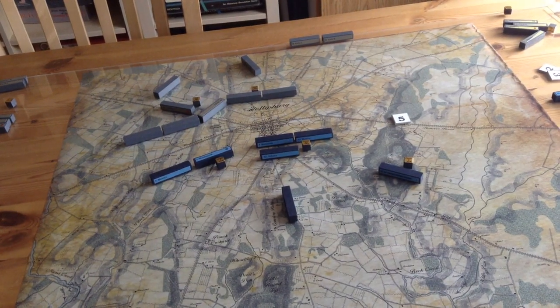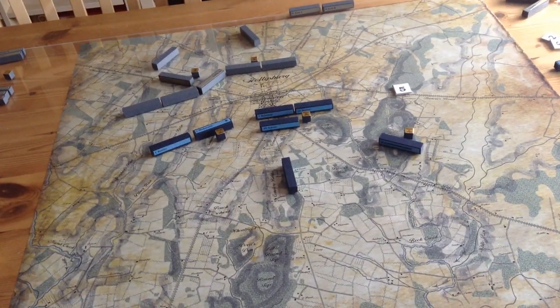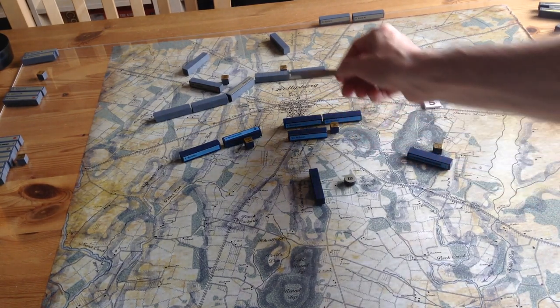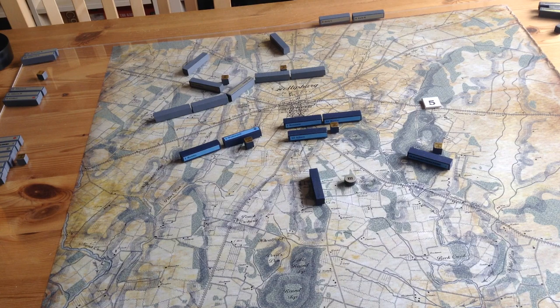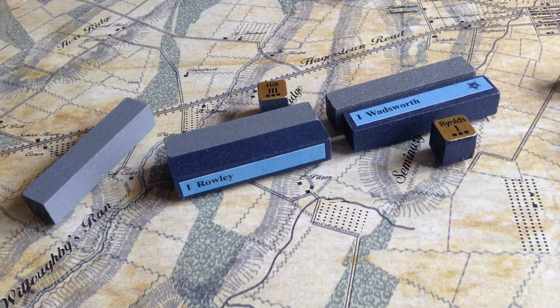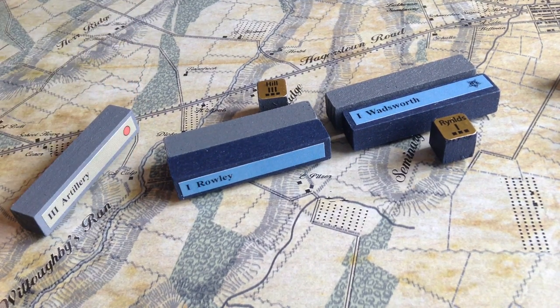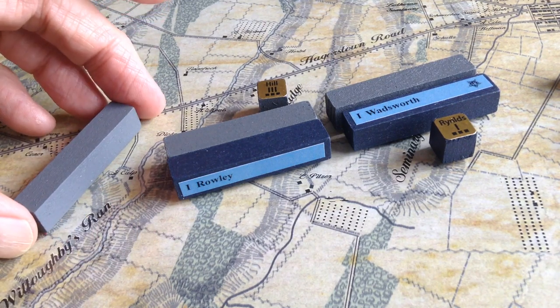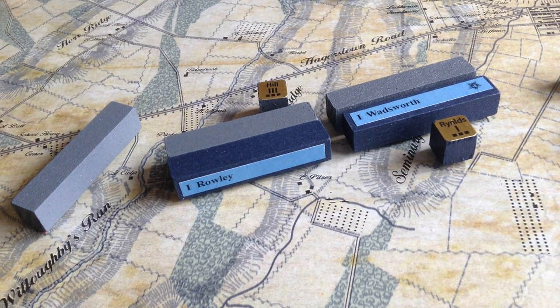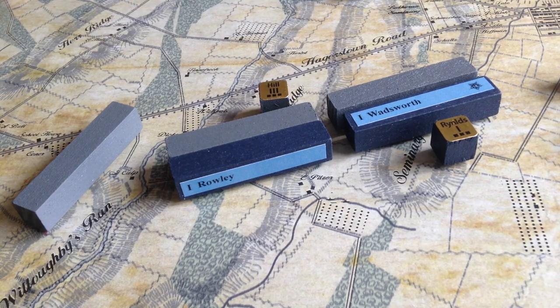We'll put the chits in the container and see who's moving next. We've drawn the Confederate 3rd Corps — that's A.P. Hill, which is over here. I'll look at his options; I suspect he'll probably attack the 1st Corps. We've got two demi-divisions of 3rd Corps Hill attacking Wadsworth and Rowley. This artillery unit can't get a shot in because friendly units block, and it's not a clear shot from the hill, so the artillery will not be able to add in.